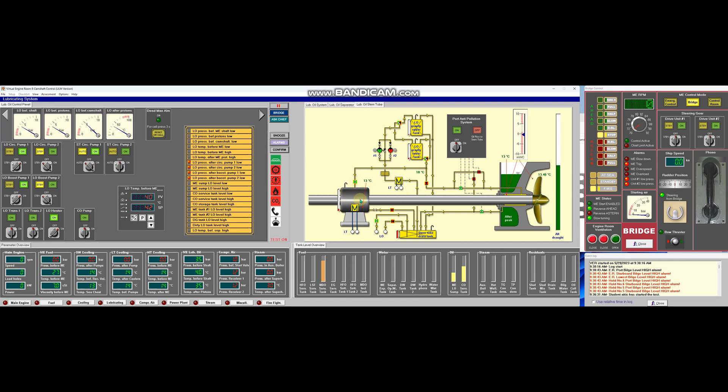And then the intermediate thrust bearing — let's also fill up. To fill up the upper gravity tank, just press the three-way valve. And then the stern tube bearing LO inlet valve should be open. Okay, so the lubricating oil system and stern tube system is already good to go.